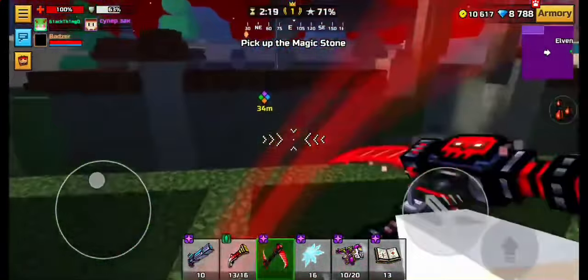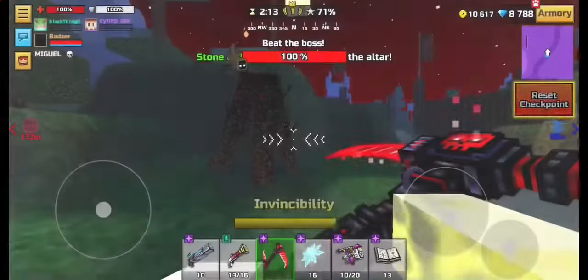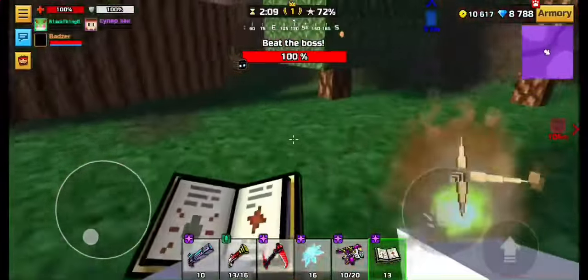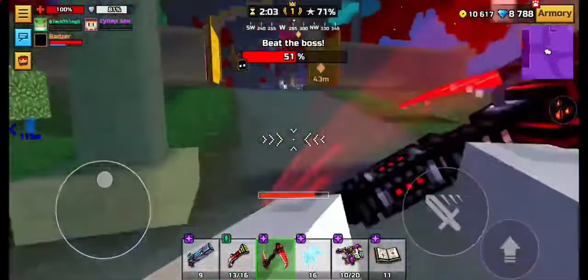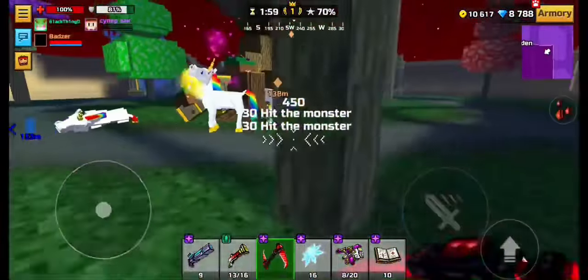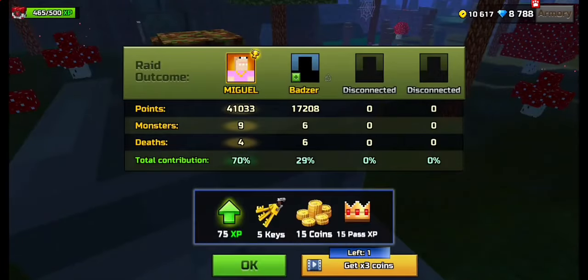If you play raids and want a squad, join my Discord server — we're always looking for people to squad with. If you want to earn XP, go join there so you can squad with people for raids. If you found this video helpful, let me know, or if you have any other ways you do raids, let me know. Peace.